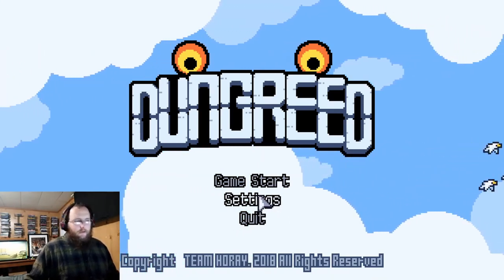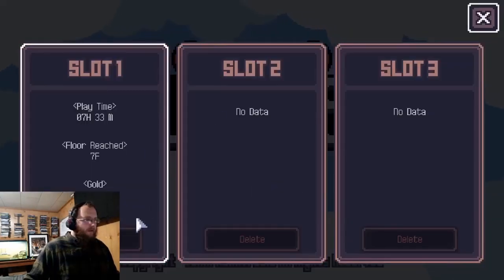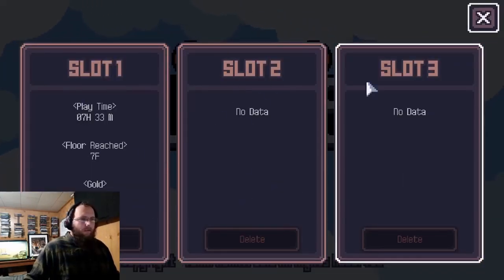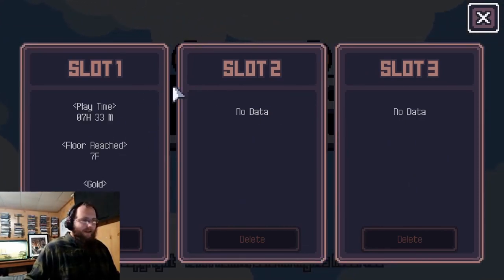In the settings you can change your music and stuff like that — nothing really important. Then you can just hit Game Start. This is my main file; you've got your three slots, kind of like the old days with memory cards.